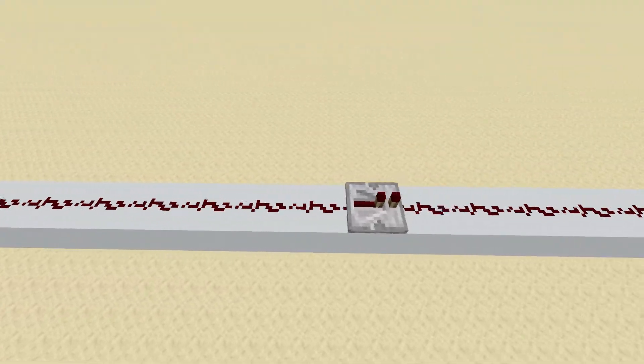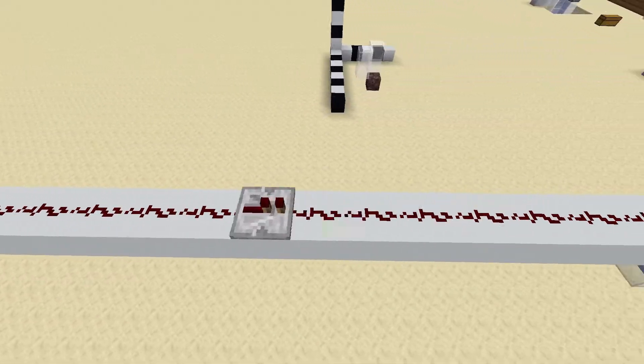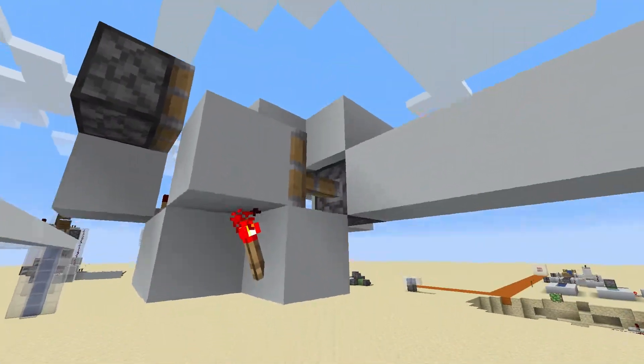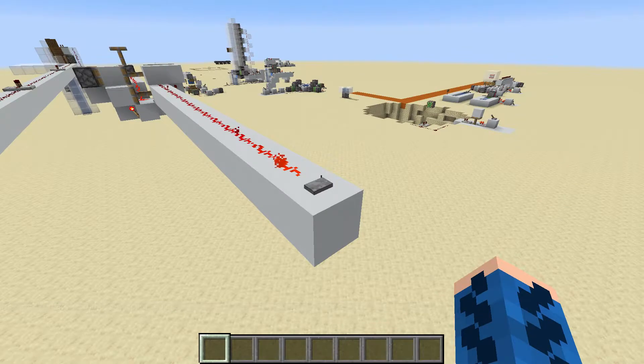One downside of this design is that you can only travel as fast as the repeaters in the redstone line let you, which is about 15 blocks per tick. In order to travel long distances instantly, you need to use a zero-tick pulse extender and a chunk loader to make sure the enderpearl is loaded by the game.